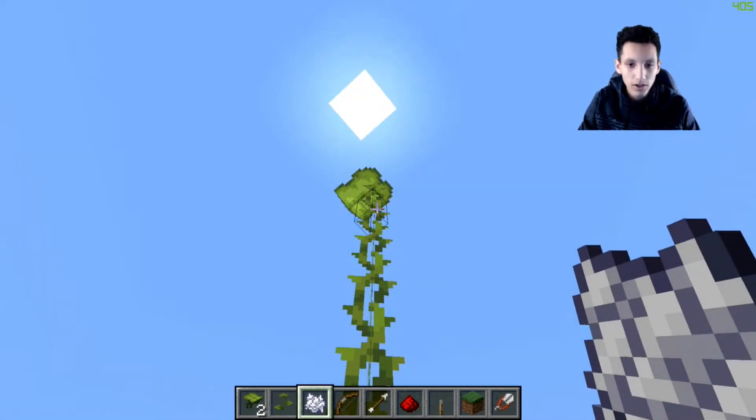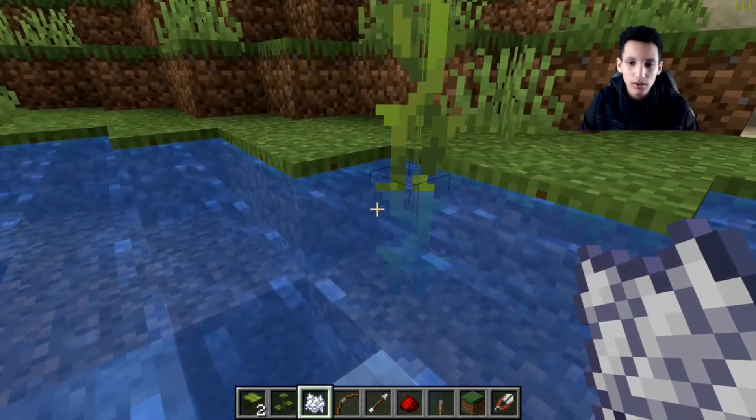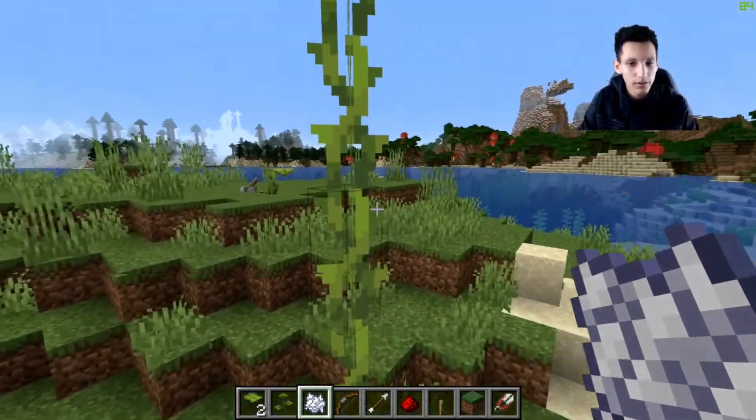The highest a drip leaf can go naturally is five blocks, but as you can see, if you keep using bone meal, it can grow way higher than five blocks.